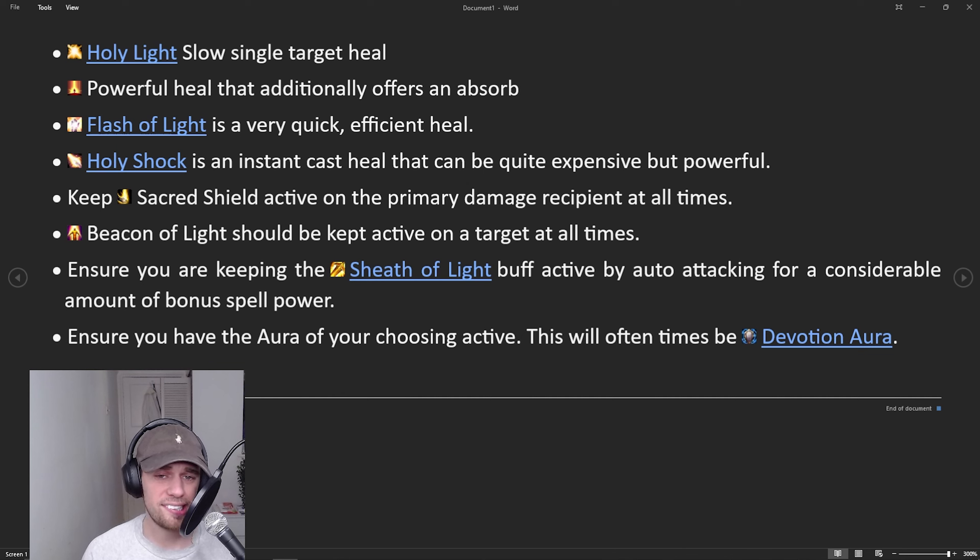If you're not sure which seal to use, generally go for Seal of Light to get some healing back, or Seal of Wisdom to help get some mana back. Those are the main two. Nothing much has really changed on seals since the previous phase, so it's pretty much business as usual in this phase.